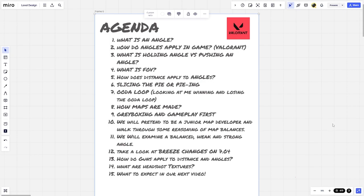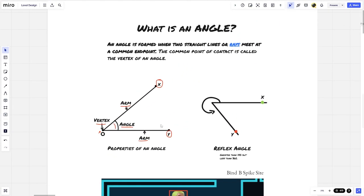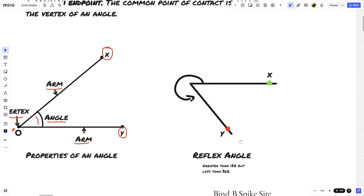What is an angle? An angle is formed when two straight lines meet at a common endpoint. The common point of contact is called the vertex of an angle. Looking at the properties of an angle, we see the vertex is the center or common endpoint of two arms. These two arms have points labeled X and Y, and the space in between is where we measure the angle.